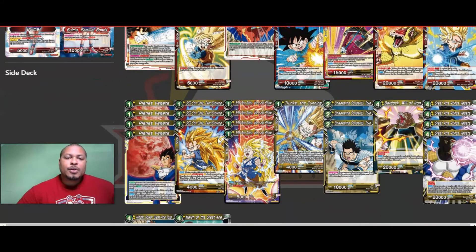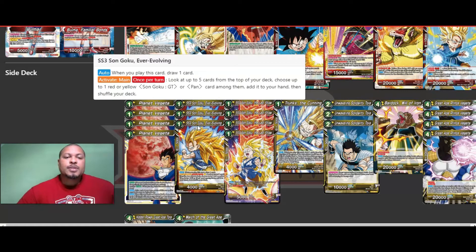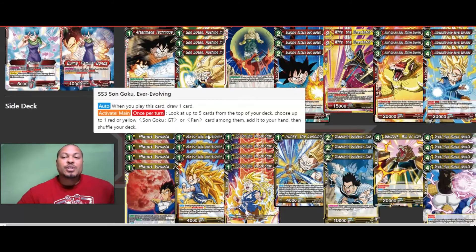There's a play here with the Gokus. We've got Super Saiyan 3 Son Goku Ever Evolving — he's got an auto for one yellow energy: when you play this card, you draw one, so he replaces himself in your hand. We're running three of these. He also has an Activate Main once per turn where you can look at the top five cards of your deck and choose up to one red or yellow Son Goku, GT, or Pan card to add to your hand for one yellow energy. Mostly I just use his auto to draw one extra card. Plus, when he's in your battle area, he gains Blocker — all these Saiyan cards gain Blocker, which is what makes them so useful.